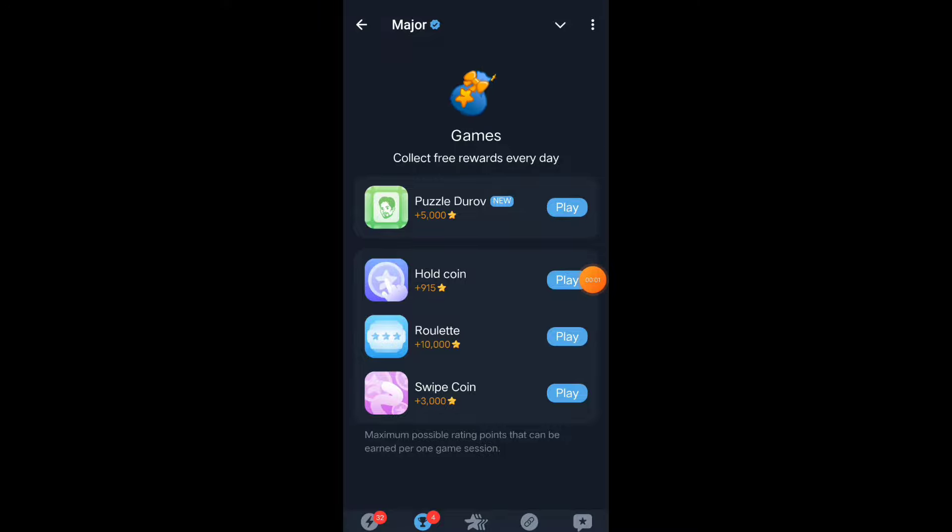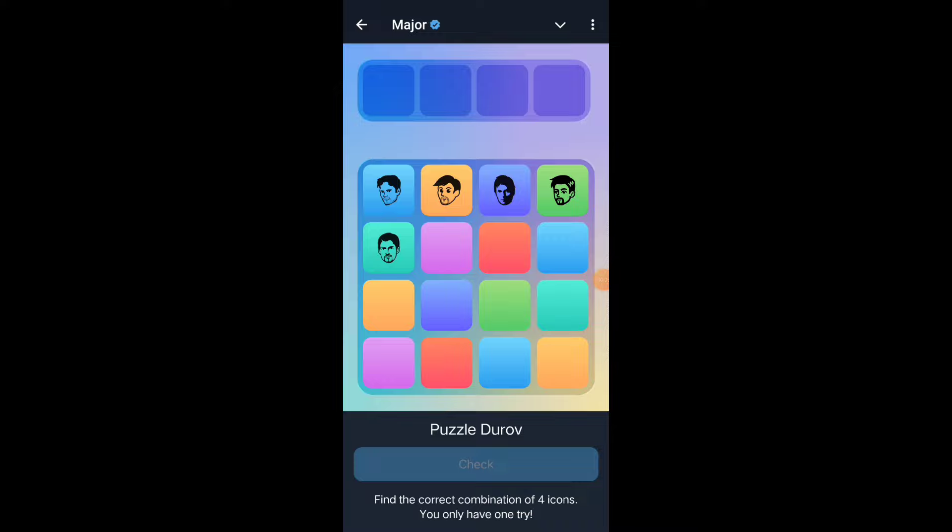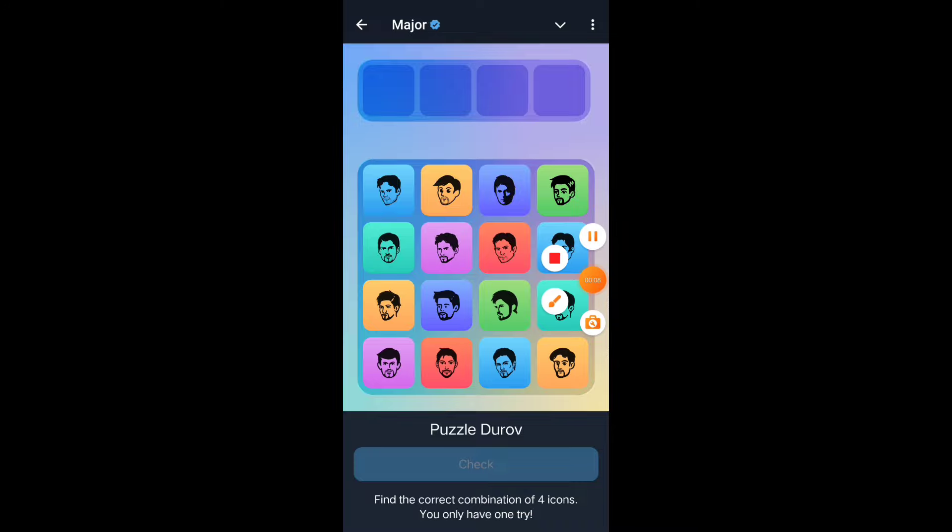Hello my dear friends, let's see how to solve today's major puzzle game. First step: open the game. Second step: select four cards. Where is the first card? The first card is in the second line — wait, first line.